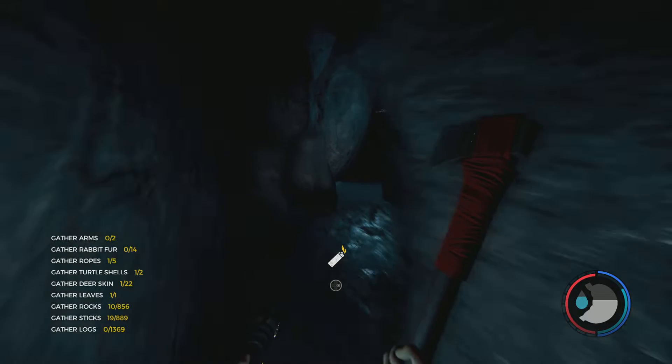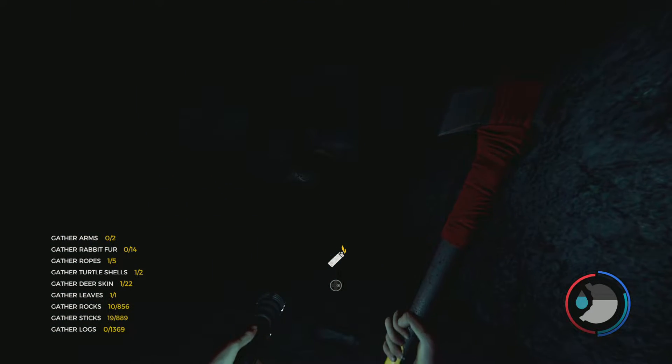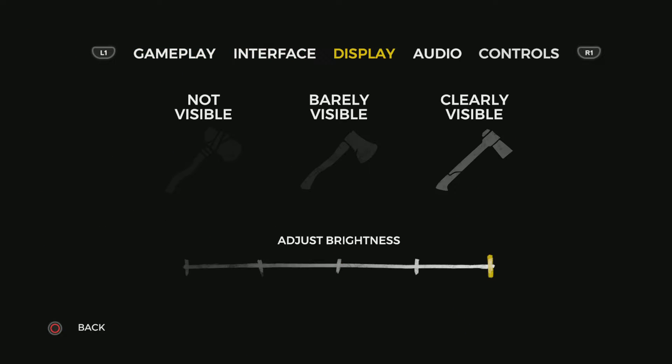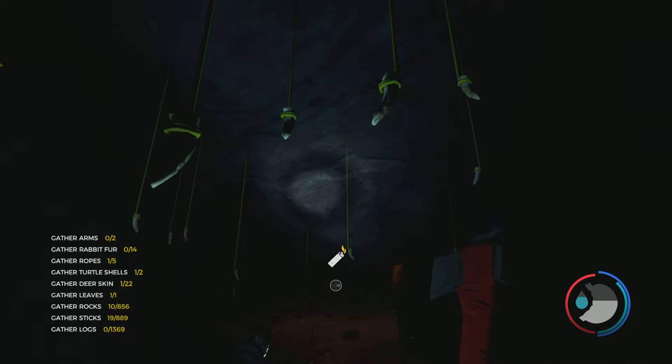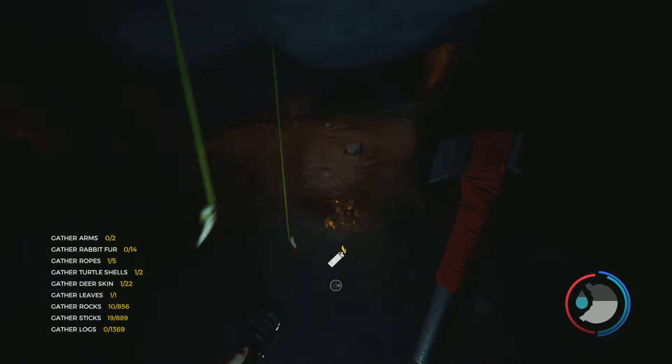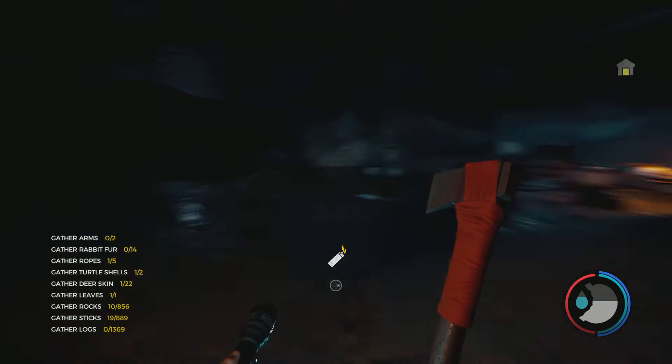Now, to make sure you're going the right way, it should start dropping. I can hardly see a thing — this is at full brightness as well. Just keep going deep and you should see some candlelight and loads of — I don't know what they are — people's fingers hanging up. And then there should be candlelight here.